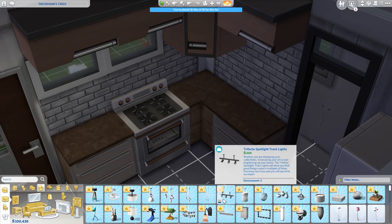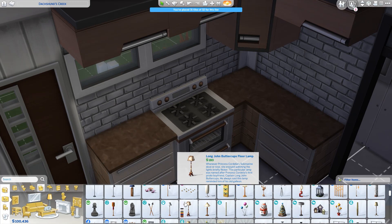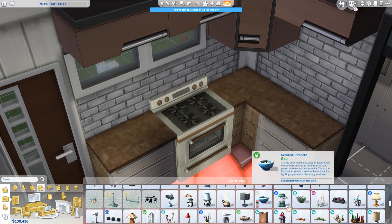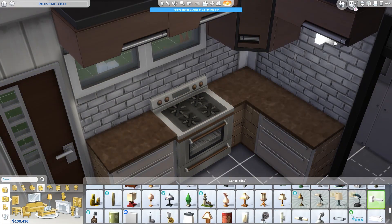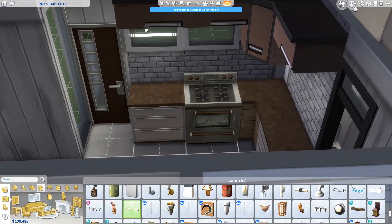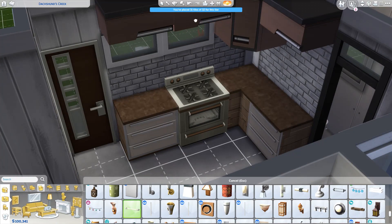One of my favorite builds is the beach house I have in my gallery — that house turned out so good, still my favorite to this day. I don't use any custom content, and I use a lot of base game stuff, so if you have base game — which I'm sure you do — most of the items should be there. I'm looking for a specific light. I can't read your name — by the way, since you're here, I can't see...